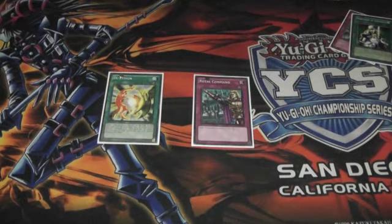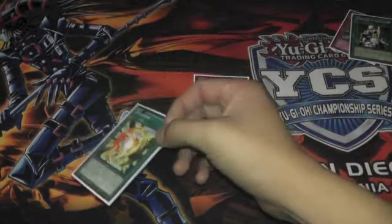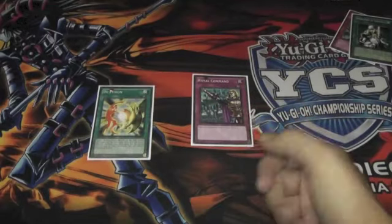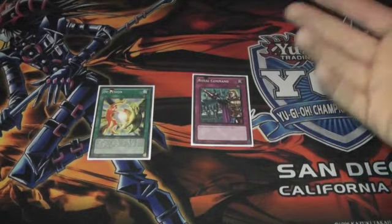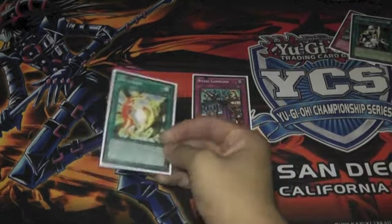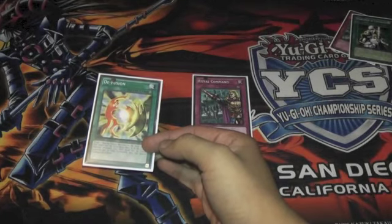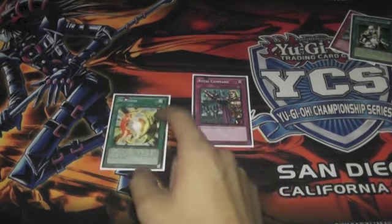De-Fusion was interesting because Midrash is a bitch. You De-Fuse it, you get it off the board, but they get to special summon the monsters back if they have them, and they're just going to try to do it again or make some other crazy plays. I don't know how effective De-Fusion really is, to be honest. A lot of these cards I don't think are really effective. The fact that you can just hit their Midrash or any other Fusion they make is cool, but if they have the ability to do it over and over again you better hope you have extra copies. I don't know if it'll actually hold any weight when Shaddolls come out, but it's nice in theory.